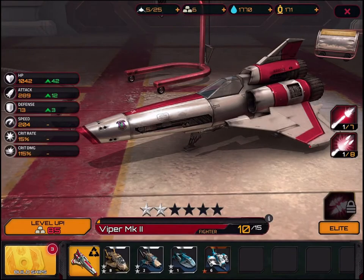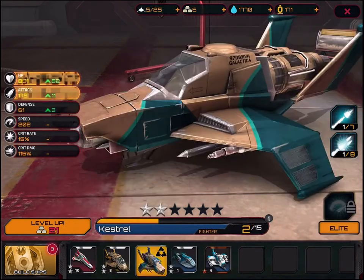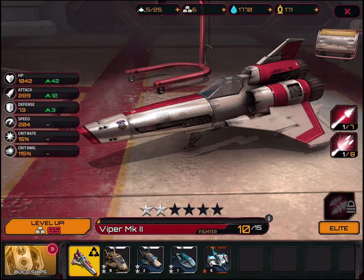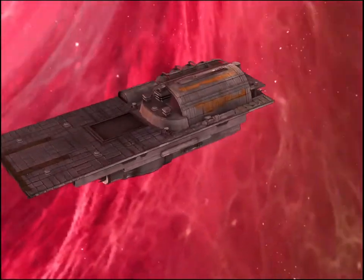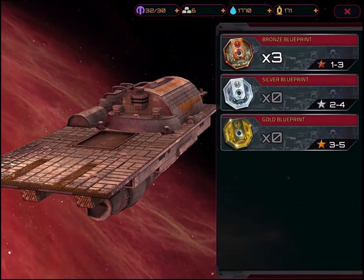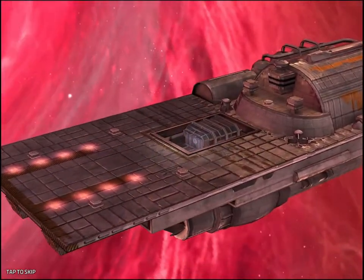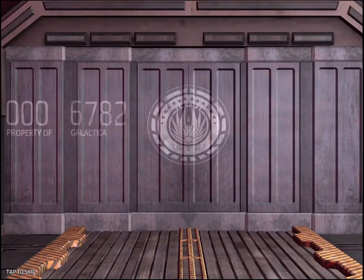Let's go into the hangar where we have our ships. It's very card-based — you can level them up. I haven't got enough resources to level them up right now, so let's go build some ships. This is how the card system works. I've got some blueprints, so let's fire those up — it costs a bit of currency and a bit of water to create them.